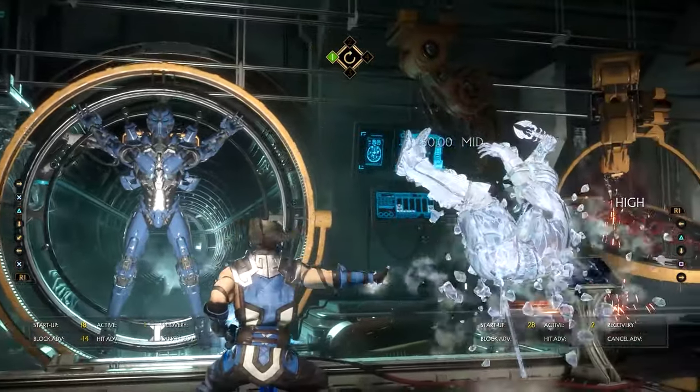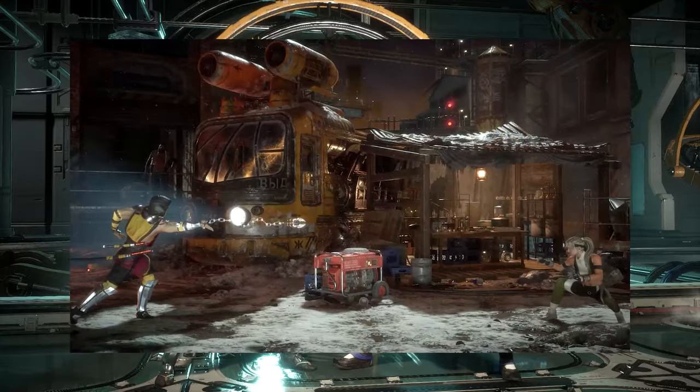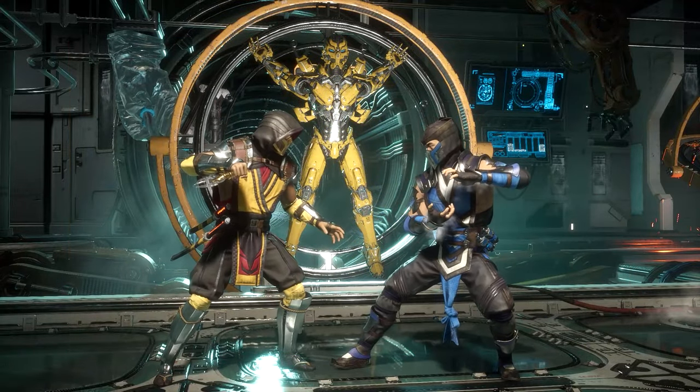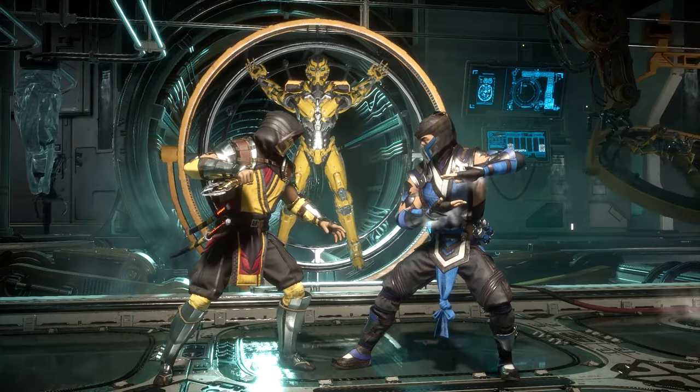As Scorpion, your game plan is to be mid to close range and approach your opponent in many ways by zoning, grabbing, poking, setups, punishes, and other types of pressure. That way it keeps your opponent on their toes. Scorpion plays more effectively at neutral even though he seems comfortable at all ranges.